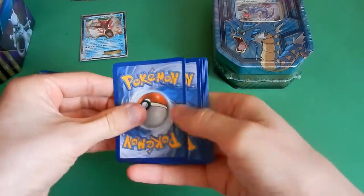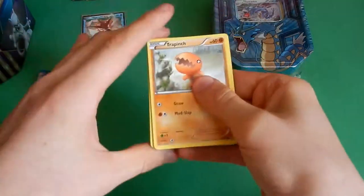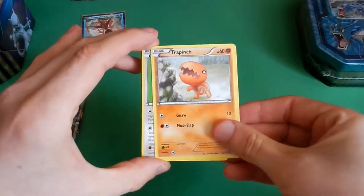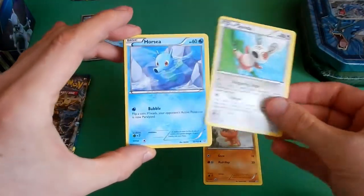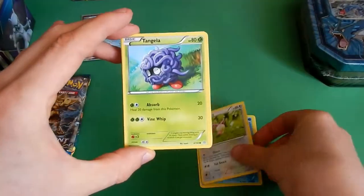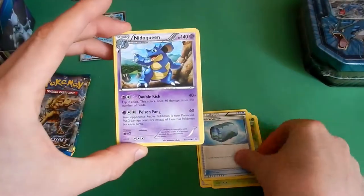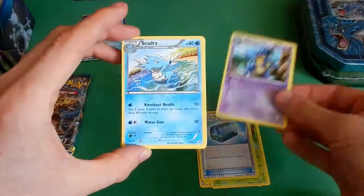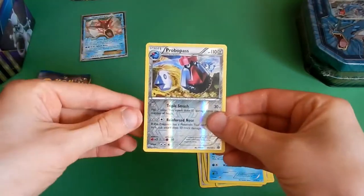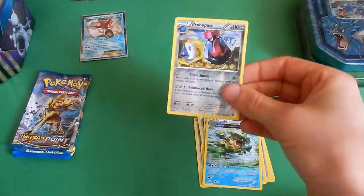Of course Charizard is the card you're looking for in Flash Fire. Opening the first pack we have Trapinch, Spindor, Horsea, Skiddy, Tangela, Freshwater Set, Nidoqueen, Seedra, Program Pass — a Reverse Rare, awesome — and Ludicolo, a Regular Rare.